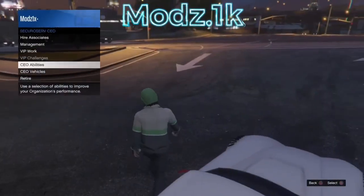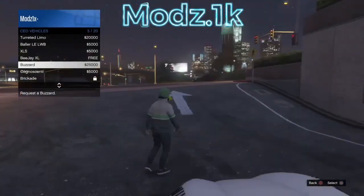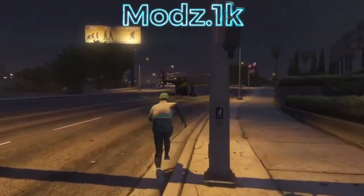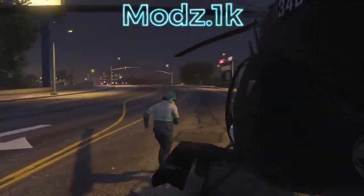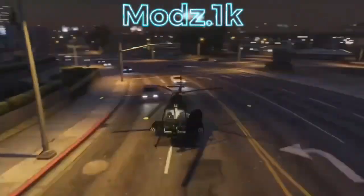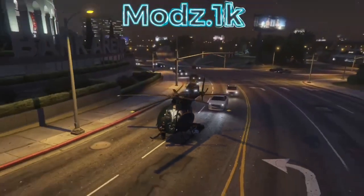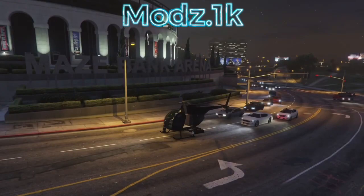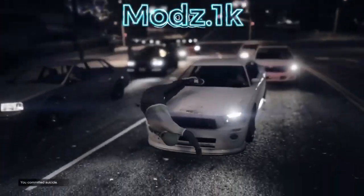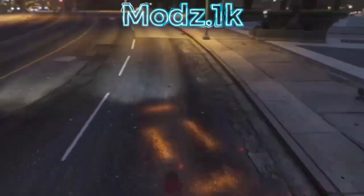Once you get outside, call your buzzard back — you should still have yours. Get in the buzzard, and once you're flapping, get out and run right into it to kill yourself. Once you spawn back, you should have a modded car.